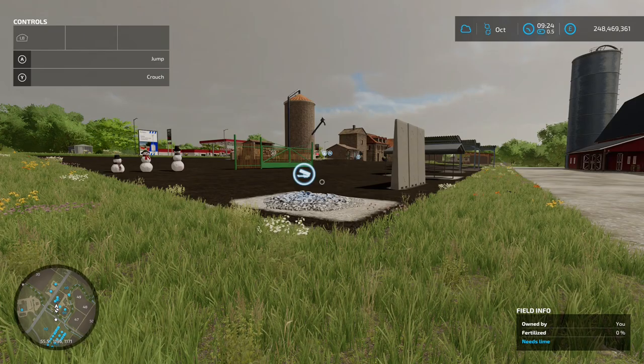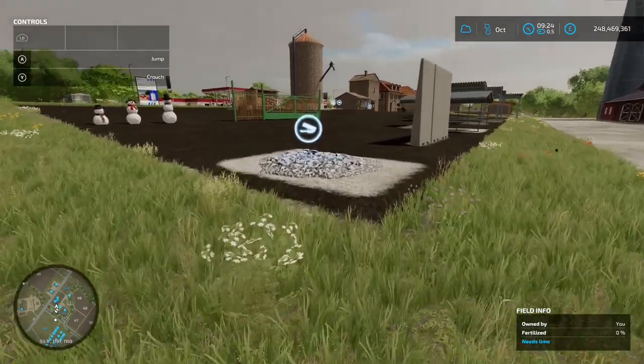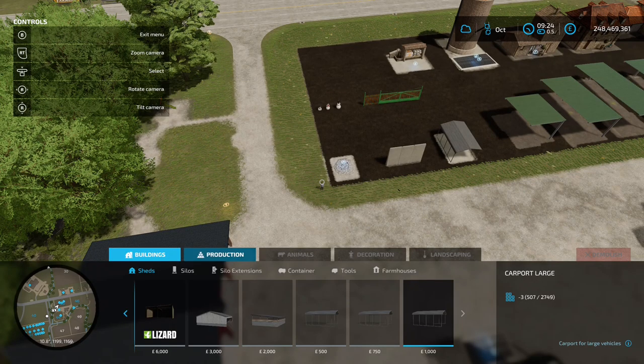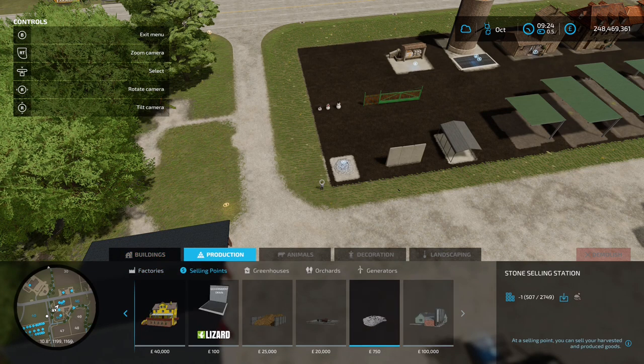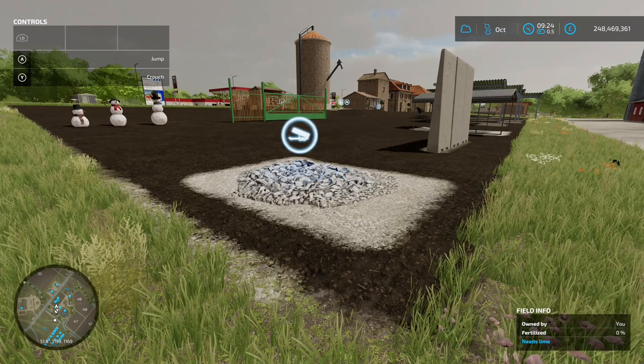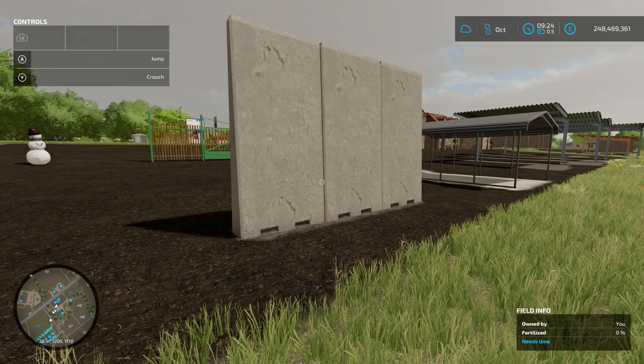The first new mod for today is the Sound Stone Selling Station by Dogface - 82 kilobytes on the download. You're going to find this in the construction menu under production and selling points. It's 750 to buy - put it down and you haven't got to go carting your stones all the way across the map to the debris crusher.